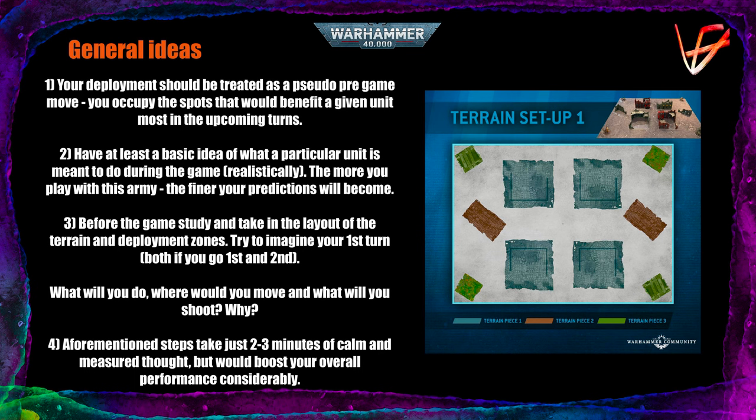The aforementioned steps will probably only take two or three minutes, maybe five minutes maximum of your playtime, and it's worth spending that time because it would boost your overall performance considerably. Don't try to think about everything all at once — that's how you get into analysis paralysis. When your brain has too much going on it usually just stops and freezes, leading to dumb mistakes. Gauge carefully how much energy you can spend before the game. Stay calm and don't worry too much about the outcome because you are learning.